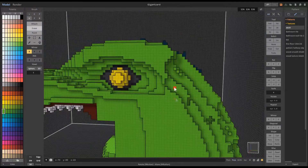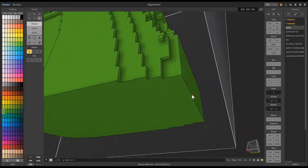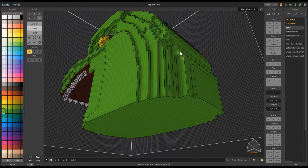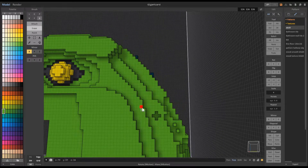For this first build, I'm doing a giant lizard inspired by Godzilla, who I'm calling Gigantzard. I'll be building him in MagicaVoxel, because that's what I'm most familiar with, and it has the largest selection of modeling tools, while also being compatible with VoxEdit, where I'll rig and animate, then export to the Sandbox Marketplace when he's all done.